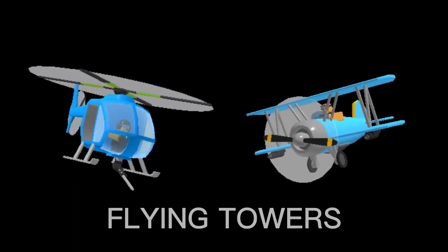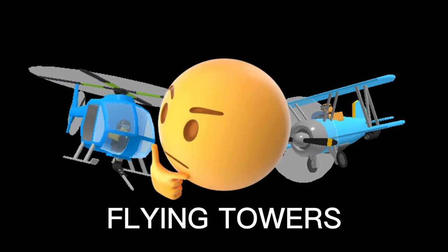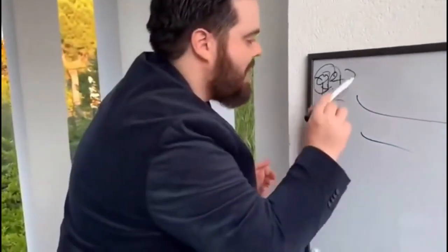The Pursuit and Ace Pilot are the only flying towers in Tower Defense Simulator. Due to their similarities, it can be difficult to decide which tower you should use. In this video, I'll be explaining in detail which tower is better and why.